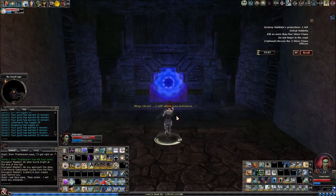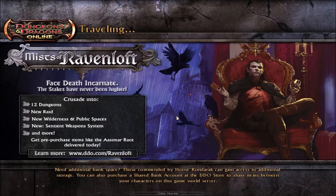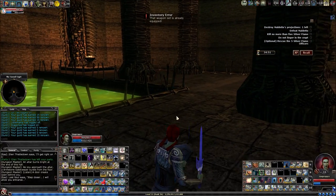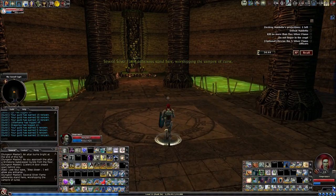Here's our other barrier — the other Moldetto projection — with more Silver Flame dudes that you can sneak up on. Maybe there were only three, but no — there were four here, and I think there were four on the other side too.